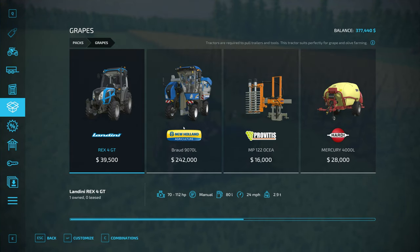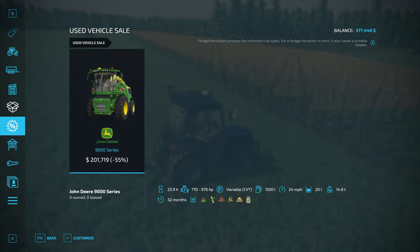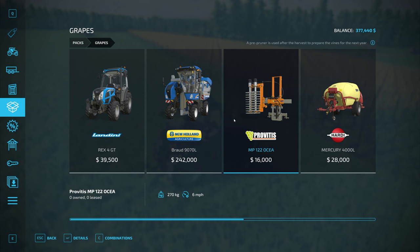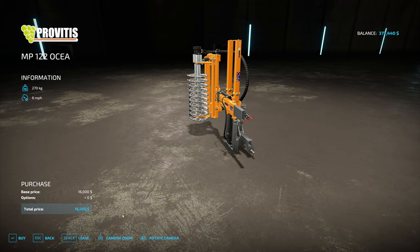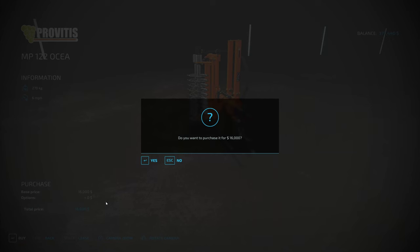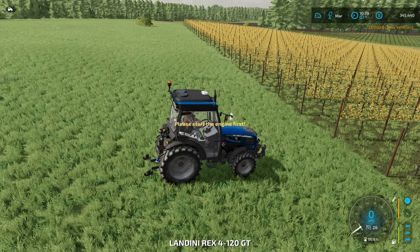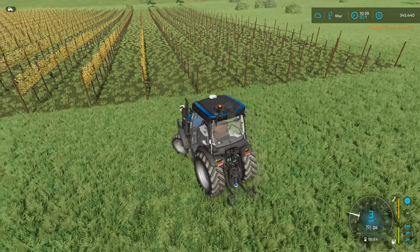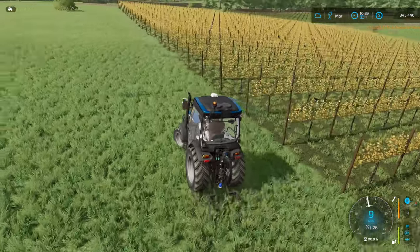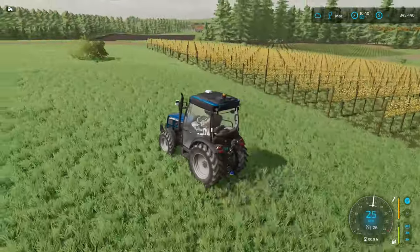We need to go to the store — looking under grapes. We're looking for these right here. Nothing in the store for sale, that's looking good. We need two of these pruners — we're going to try to do two at a time. One for the front of the Landini, one for the back, and hopefully we can do two rows at a time. Let me go down to the store, hook up to them, bring them back and start pruning the vines from last season.